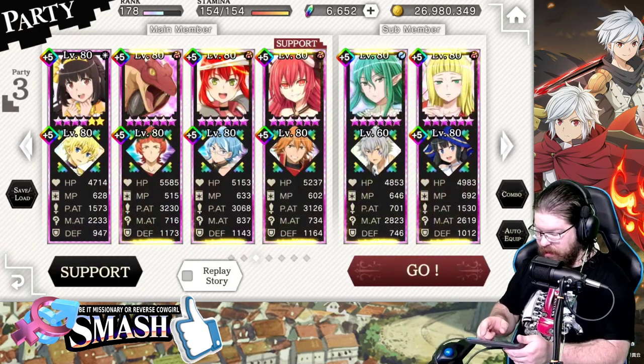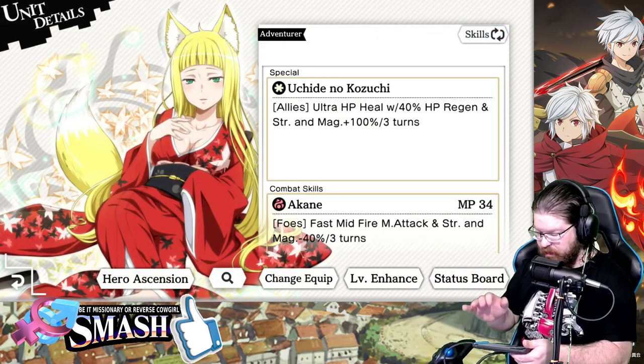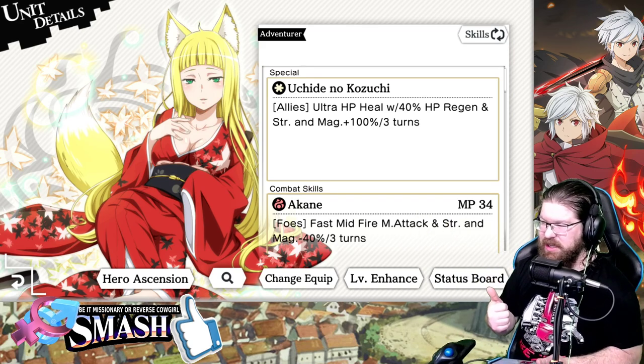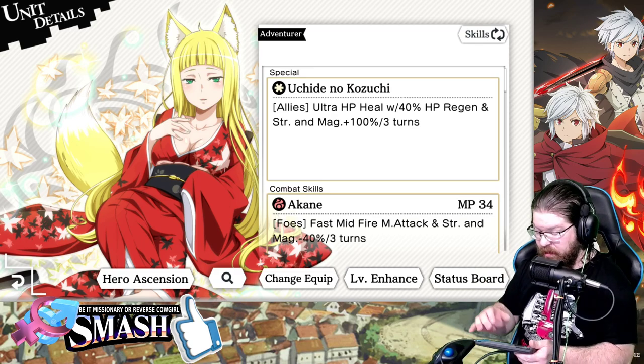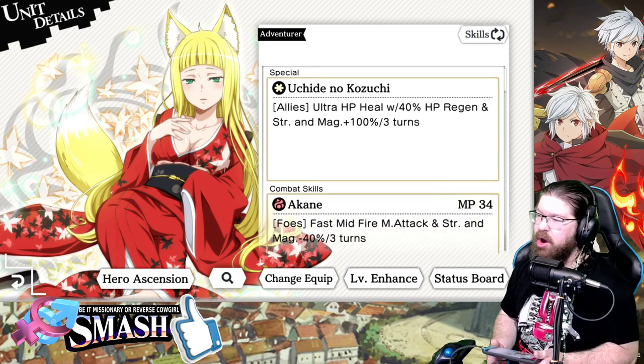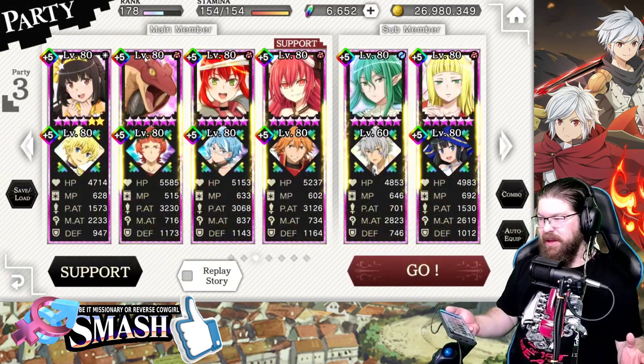We're also double SA-ing with Haruhime. Haruhime really needs no introduction, but if you don't understand why: number one, she does a 40% debuff; number two, she does a really awesome counter-heal; and number three, her SA is 100% strength and magic. Absolutely awesome unit.